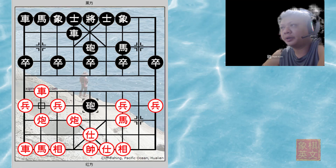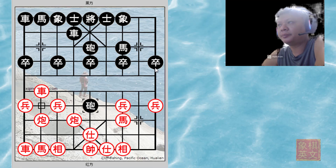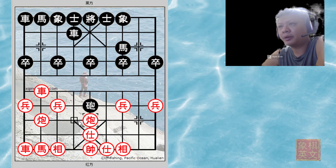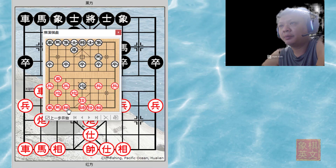Now let us go to variation A: c2=5. Red captures the central pawn. Red can only make this move if he has an elephant in position.